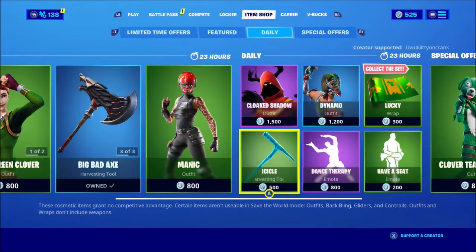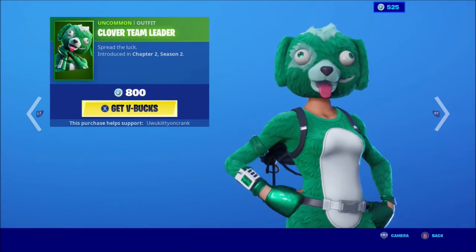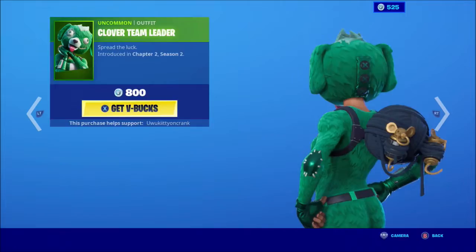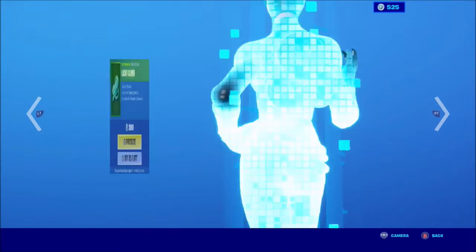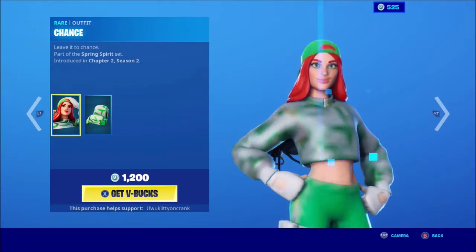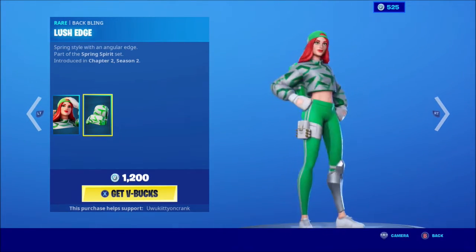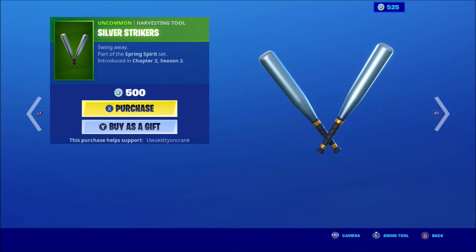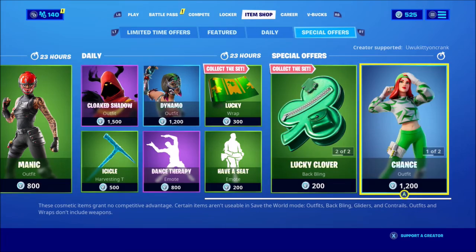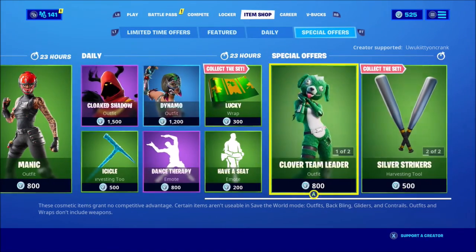We have a special offer shop. We have Clover Team Leader looking great, and the bat bling sold separately called Lucky Clover — gotta mention that. Beautiful. It's still here with her bat bling. Silver Striker is also here. And that's it for the item shop, you guys — have a good day, stay safe!